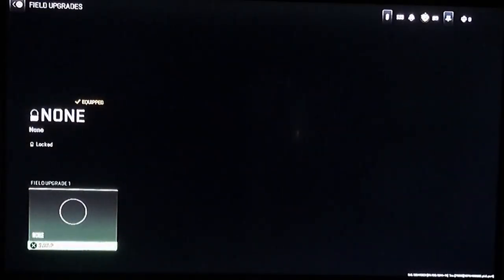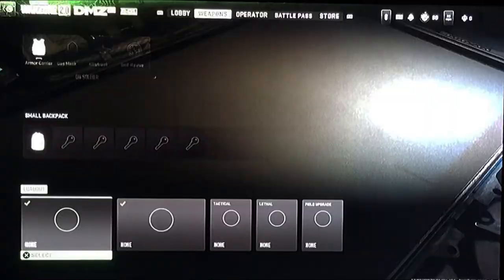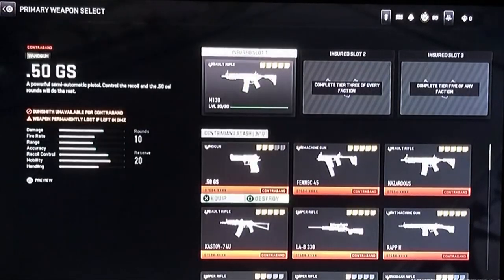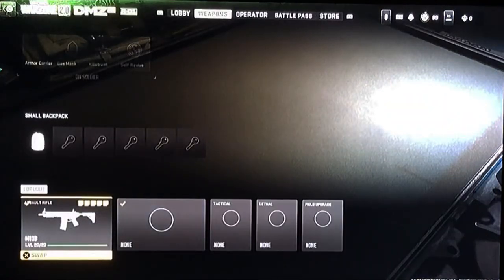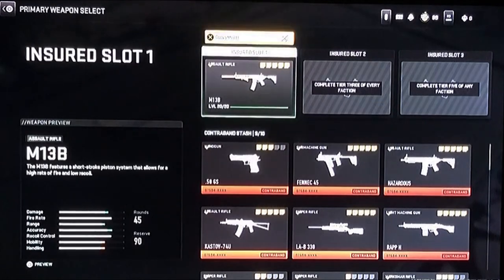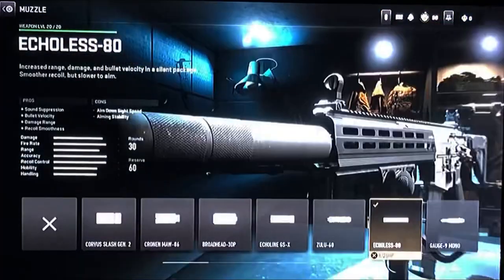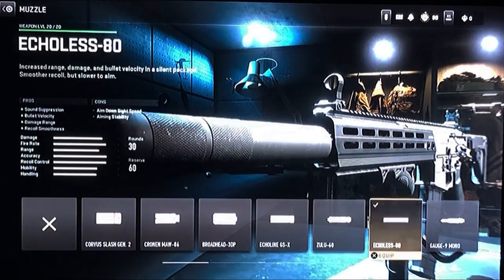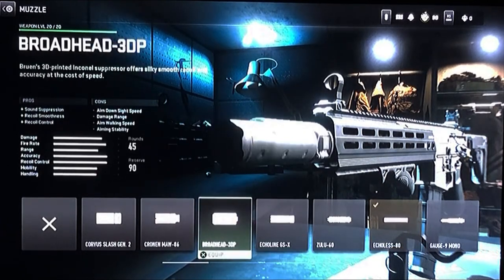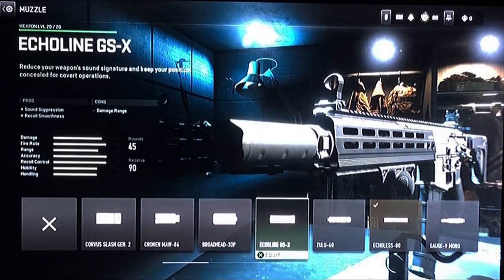For the field upgrade, you're going to want to take the munitions box — probably the best, because it replenishes your bullets. For weapons, I typically take an assault rifle, just because it has the best overall purpose. The most important thing you can put on your weapon for DMZ mode is a suppressor. The AI bots are far less likely to notice you. The suppressor is absolutely a must-have on your insured weapon. Anything that says sound suppression is what you're looking for.